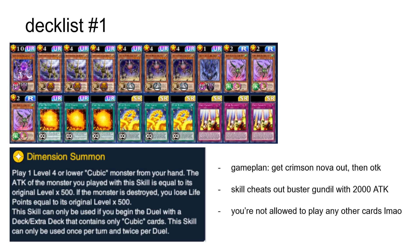Now for the decklists. The first one is based around the skill Dimension Summon, which basically allows you to cheat out any level 4 or lower Cubic Monster — in this case Buster Gondil — and give it attack equal to its level times 500, which comes out to 2000. Buster Gondil retains the ability to attack three times, which is why it's better than Indiora Doom Vault here, as Indiora won't be able to burn because it is not special summoned. Your main focus is still to get to Crimson Nova as soon as possible and OTK, and though we can't play any non-Cubic cards in this list, we have access to enough decent cards to make it work.